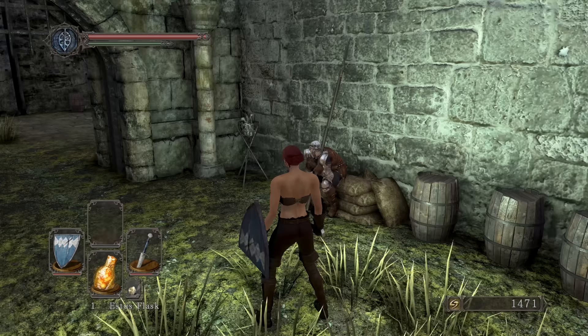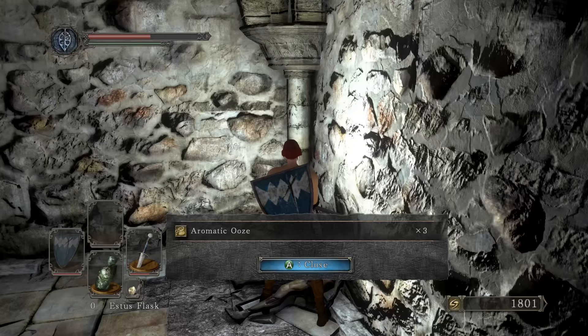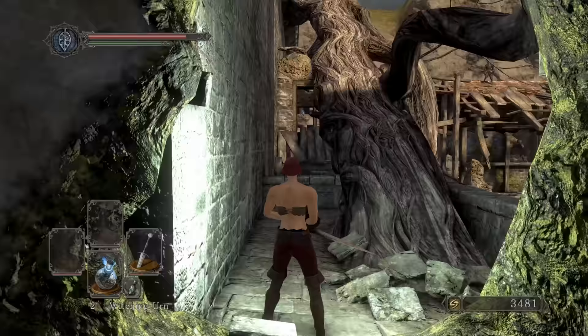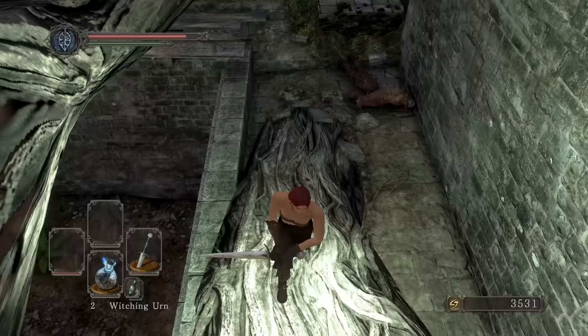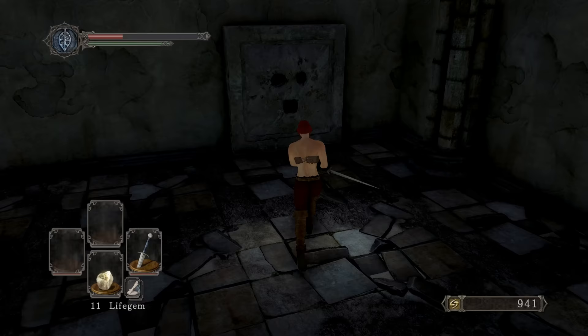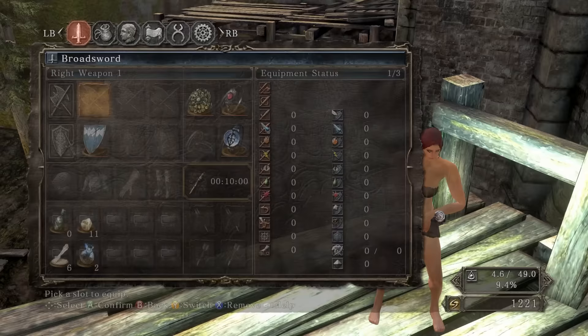I don't even know if we can do the Engraved Gauntlets quest line because one of them is going to have to die. Even if I let them kill each other without it giving me a sin, I have no idea — so we might not get the Engraved Gauntlets for this video. We'll get the House Key, put the Pharros' Lockstone in, grab the Twinkling slab, Chloranthy Ring — yeah, we're gonna make this jump real quick.